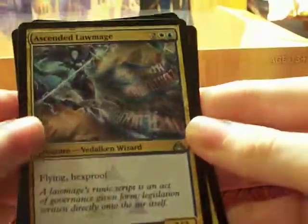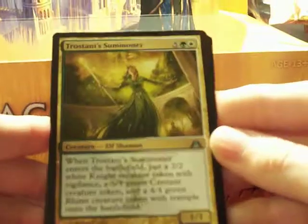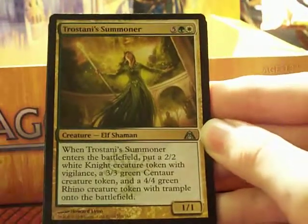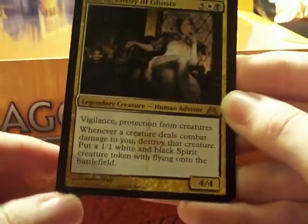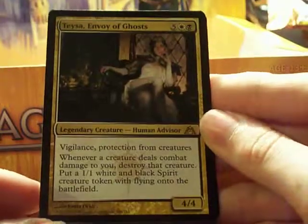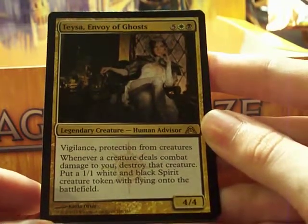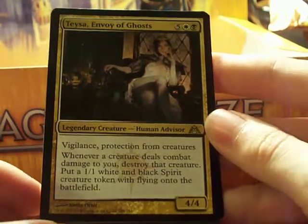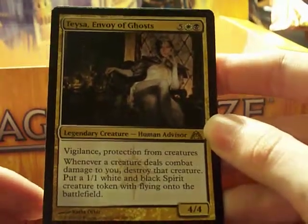Ascended Law Mage again — happy I have that, it's a great card. Tristanis Summoner again, we talked about this I think in the first video. Turn and Burn. And Teysa, Envoy of the Ghost — she's got vigilance and protection from creatures. Whenever a creature deals combat damage to you, destroy that creature and put a 1/1 white and black spirit creature token with flying onto the battlefield. She rocks.